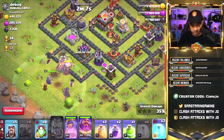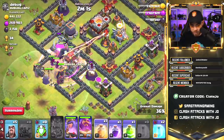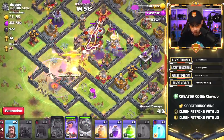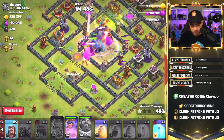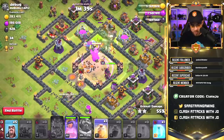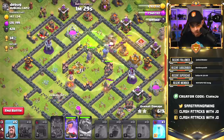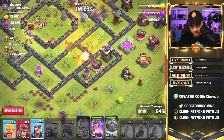Let's go ahead and release some P.E.K.K.A.s — we're going to activate that Eagle Artillery by doing this, so let's drop a freeze spell on it to shut it down for a few moments. Let's get our queen, Grand Warden, and a few wizards to help out with these ground-set skeleton traps. Looks like the wall wrecker is on point and the Eagle is going to launch off its payload. Dropping the rage spell, dropping a heal spell in this area for our P.E.K.K.A.s. Let's freeze this compartment again for a few moments. Looking good — looks like we got Bowlers inside of our wall wrecker. Let's use our Grand Warden's ability and drop a jump on the back end of the base to try to help out a little bit.